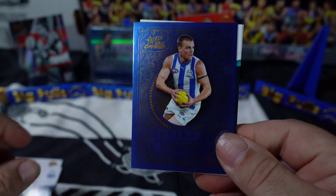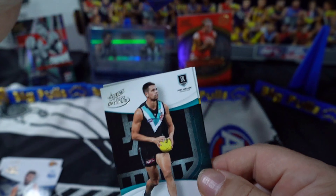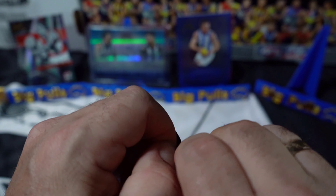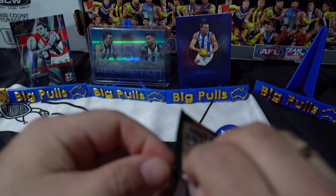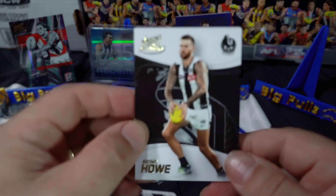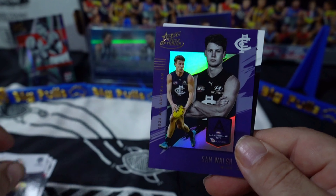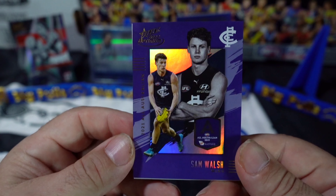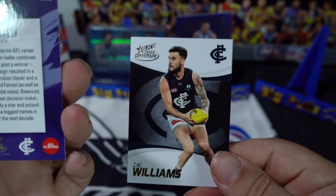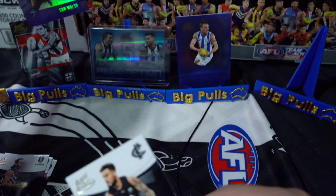We have Cameron Azurha in the Optimum. I'd love to hit a Footy's Finest - they look so nice, black or white doesn't matter, though I'd love to hit a black one. Then we have Sam Walsh in the All-Australian - very nice looking card, and that is number 10, nice and low.